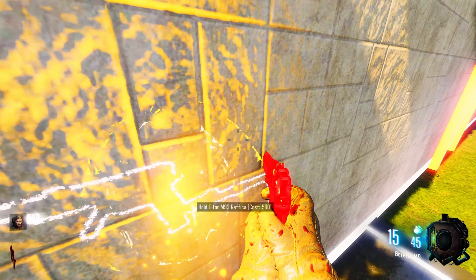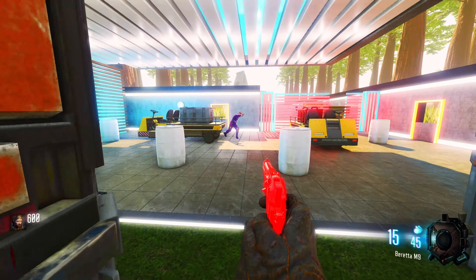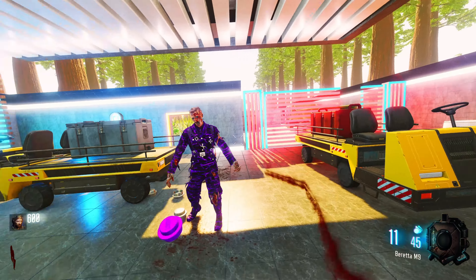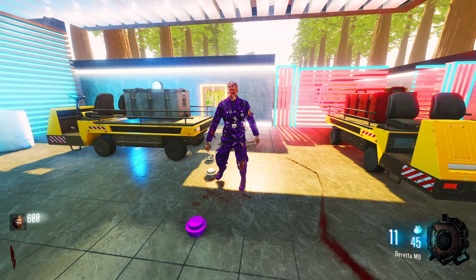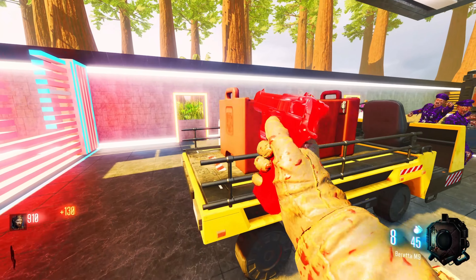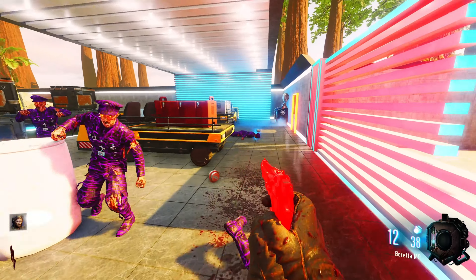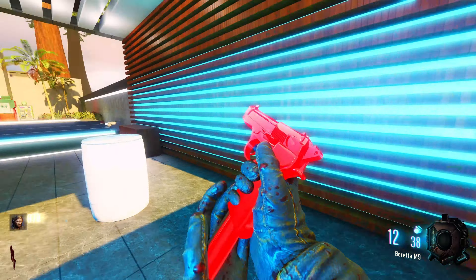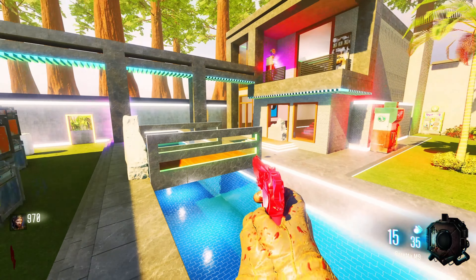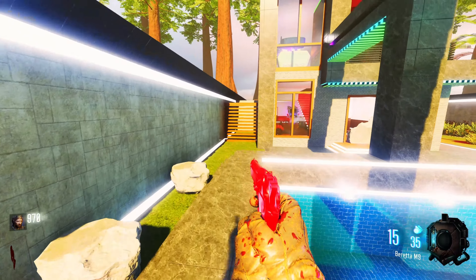It's very pretty. A Raffica — I want to start with a colourful Beretta. This map is called Neon House. Like I said in my previous video, I want to start doing more custom zombie videos. I love them, they're fun. I'll also be switching up with doing some World at War custom zombies as well. I don't want to stick to just Black Ops 3, because World at War had some classic zombie maps.